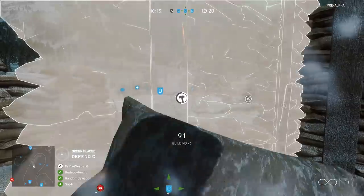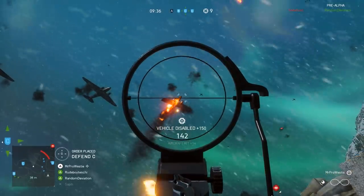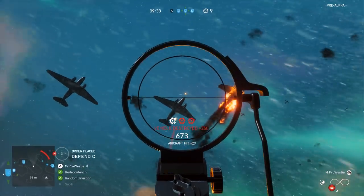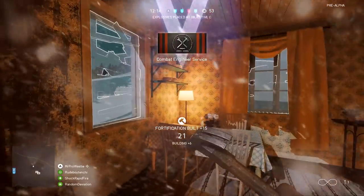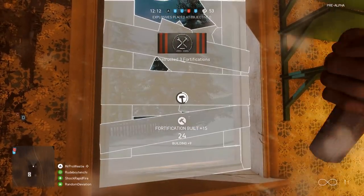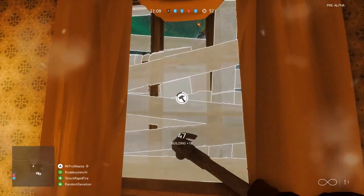Arriving at an objective now means rather than trying to use the cover that's already there, you can go ahead and make your own and change the way an enemy squad might have to attack you. Fortifications can be destroyed and rebuilt multiple times, and of course they can be used by either team regardless of which team built them.